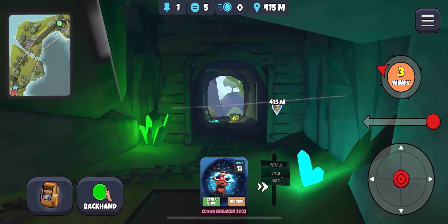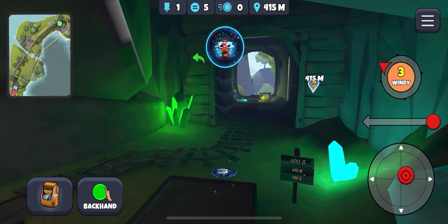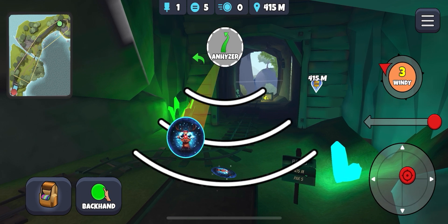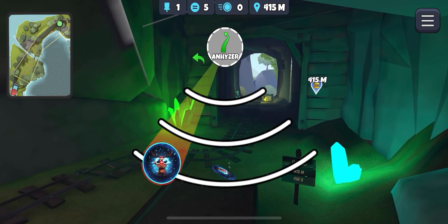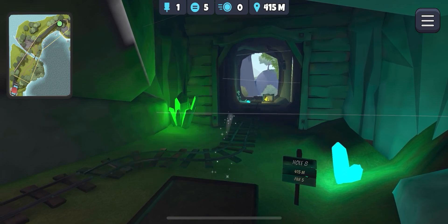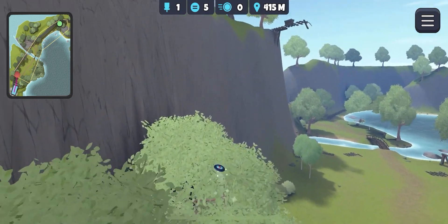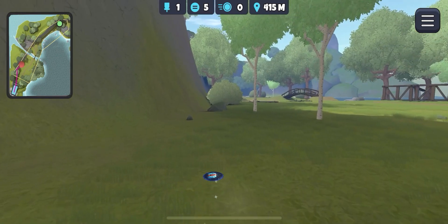We're going to take Rudolph. Not a tough wind here. Aim down into this corner after sliding over to the right, and I'm going to put a lot of anhyzer on this to try and fight the wind. Oh dear, no — clipped the exit of the tunnel. Where are we going to end up?